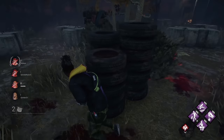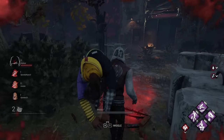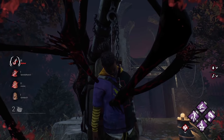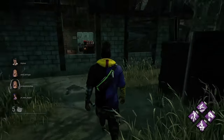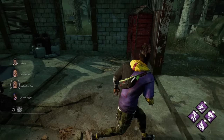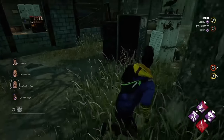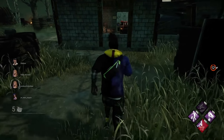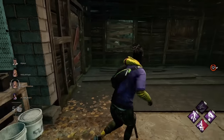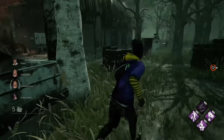Running from the killer like this is called looping — using as much of the space around you as possible to keep the killer away. Once downed, the killer will pick you up and take you to a hook. You can only be hooked three times total, and once you've hit the third hook your time in the game is up. Windows can be entered at three different speeds: walking gives a silent vault, running at a bad angle does a medium vault which notifies the killer, and hitting the center just right gives a fast vault with the smallest hitbox for the killer.